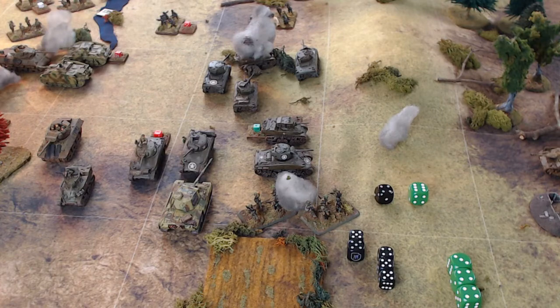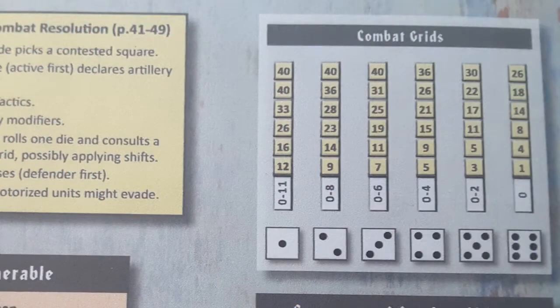Attackers resolve first, so we look at our combat chart. We rolled a four — that tells us which column to use — then we count up the yellow numbers until we find the value scored. We have 24: five, ten, fifteen, twenty, twenty-four, including the barrage. On the four column, going up to 24 — you cannot exceed the highest value of 26, so we're on 21.